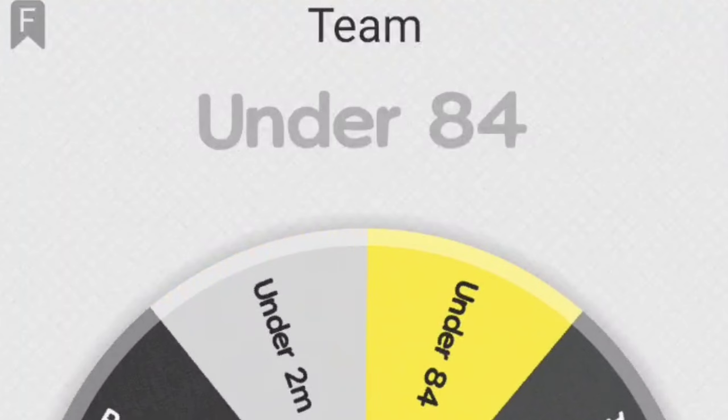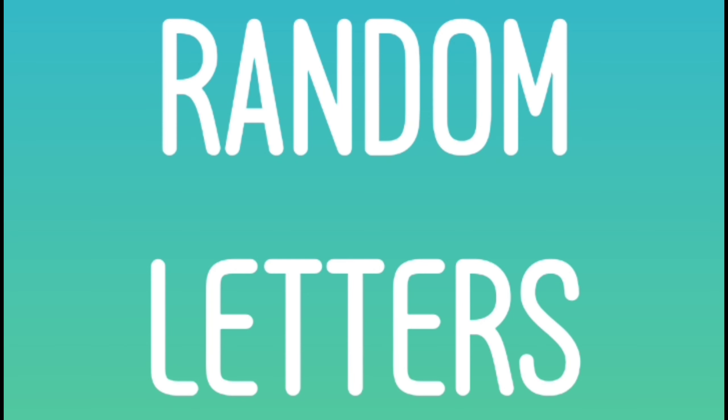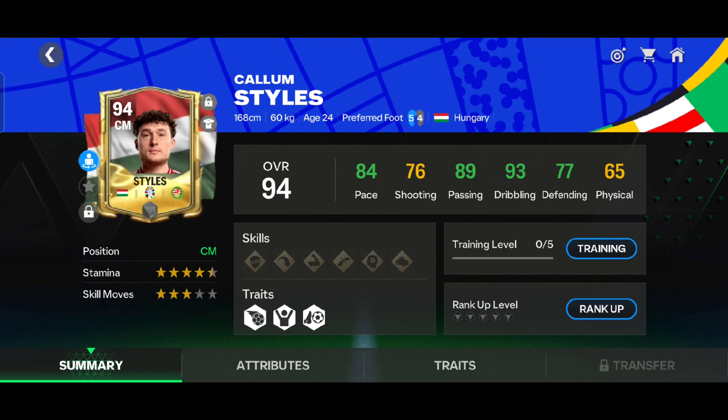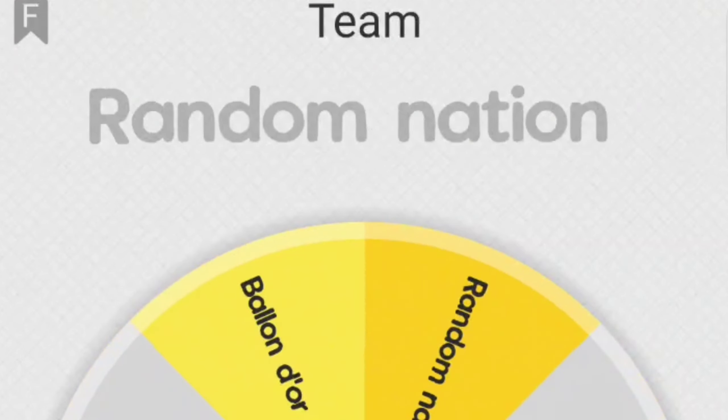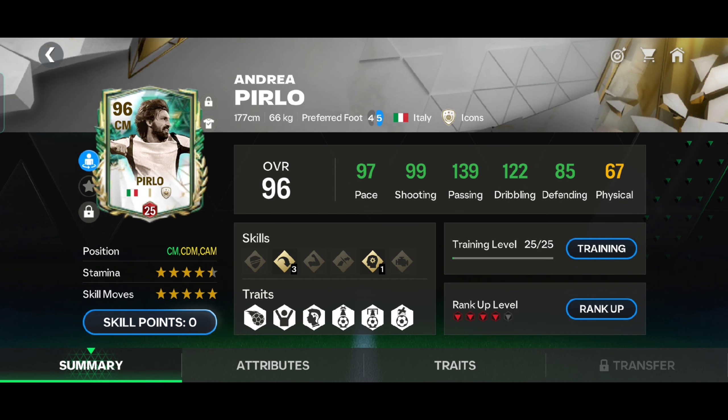Next is center midfielder — a random alphabet decides my midfielder. The random alphabet is S, so I put Styles in my team. Next is left center midfielder, any World Cup winner, so I put Pirlo in my team.